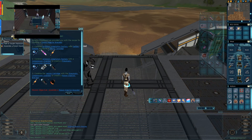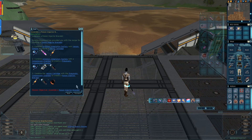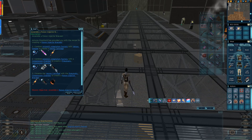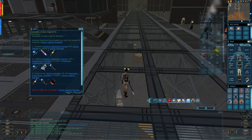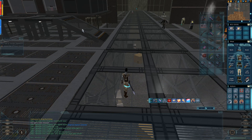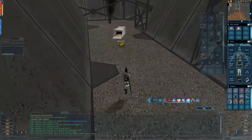Now the parts we need to farm: one is a venom sample, and this drops from the lobby fleas and the bosses. The second item we need is a pneumatic compression chamber, and this drops from robotic type mobs. So first of all, let's kill some fleas.